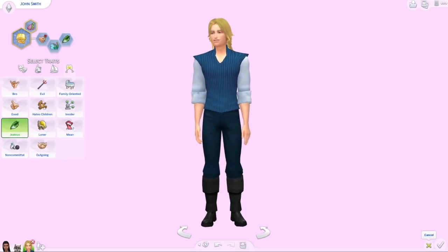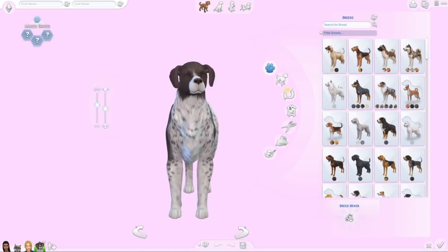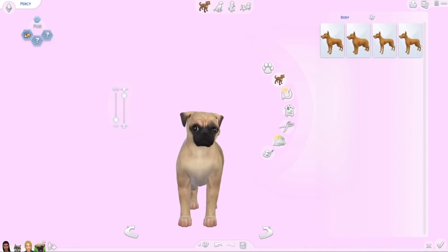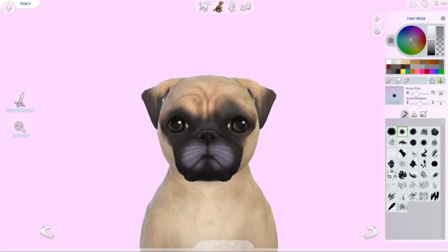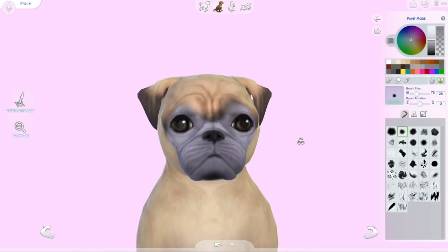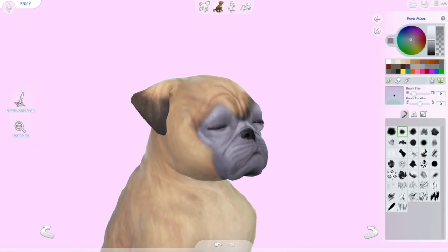John Smith actually has a bunch of CC — it comes with the shirt, the pants, the boots, the hair. The hair is a little more clarified but it's definitely the distinctive shape and cut of John Smith.